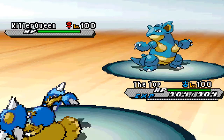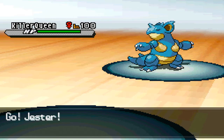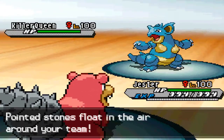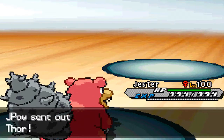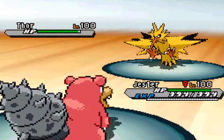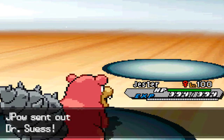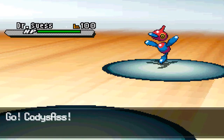He makes a prediction and ends up double switching back to his Nidoqueen, which works out perfectly for him. I decide to bring in Slowbro to get off some damage with either Psyshock or Scald. I went for Psyshock, which was potentially the worse of the two moves — if I'd gone for Scald I could have gotten the burn, which would have been great against his bulky team. But the Psyshock still did a lot to that Nidoqueen.